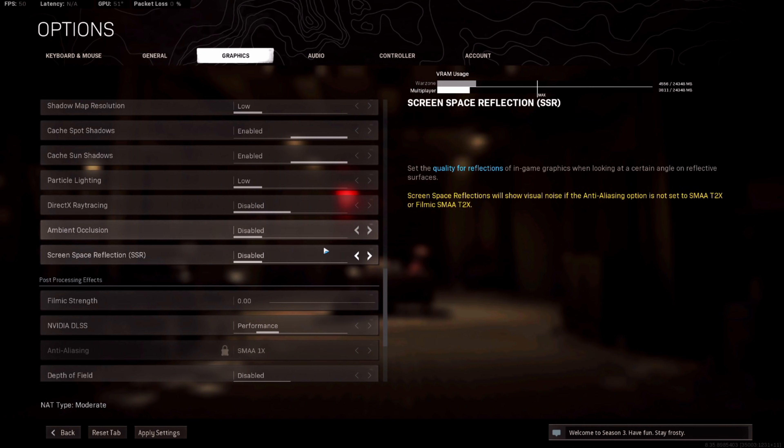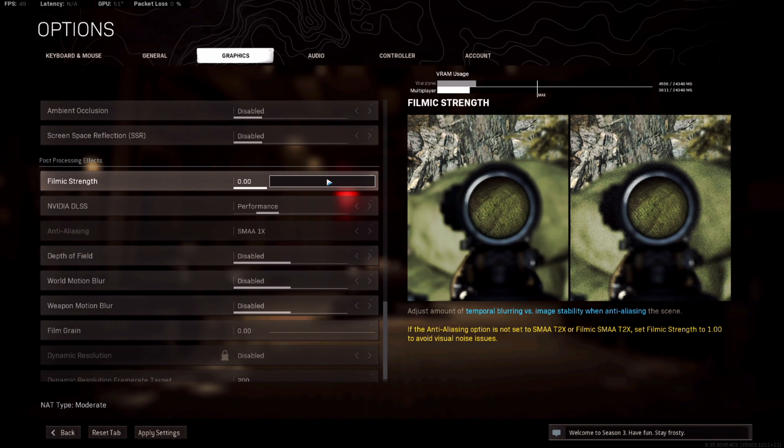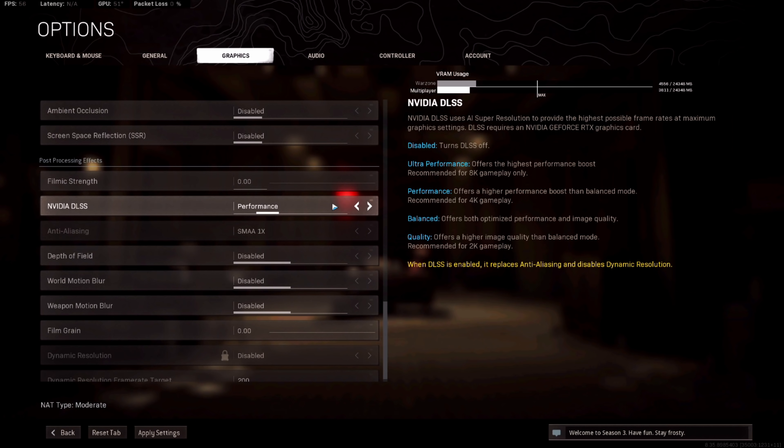Ambient occlusion disabled, SSR disabled. Filmic strength — I know some people say you should mess with this for anti-aliasing, but I can't stand it, leave that off. Now, this is the big one — DLSS. I've messed around with several settings and had really good results. We're going to go ahead and turn that up to ultra performance right now. Keep in mind, ultra performance is usually for 8K resolution, and I'm down at 2K resolution, so it may be a little jagged. I've not tried ultra yet this morning, so we're going to see what we get as far as frames. If you're going for maximum frames, looks be damned, that's probably where you're going to want to be.